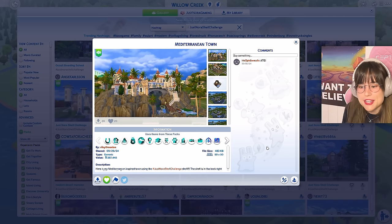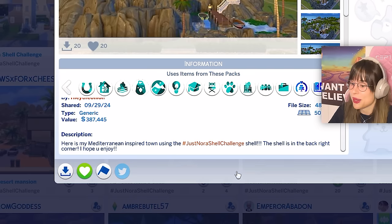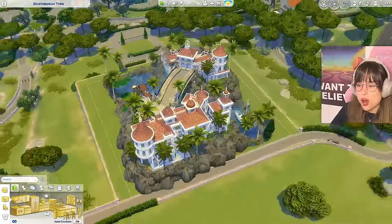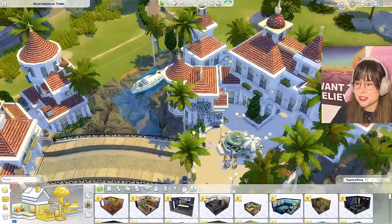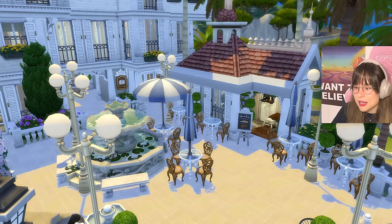First up is 'Mediterranean Town' by Riley the Onion. Here is their Mediterranean-inspired town using the shell challenge. The shell is in the back right corner. Oh my gosh, wait - this must have taken forever. I am actually speechless, this is amazing. First of all, the shell is this one right here, and this person made other buildings besides it, which is allowed.